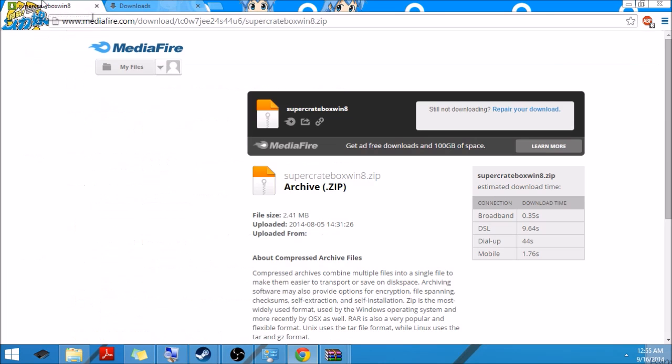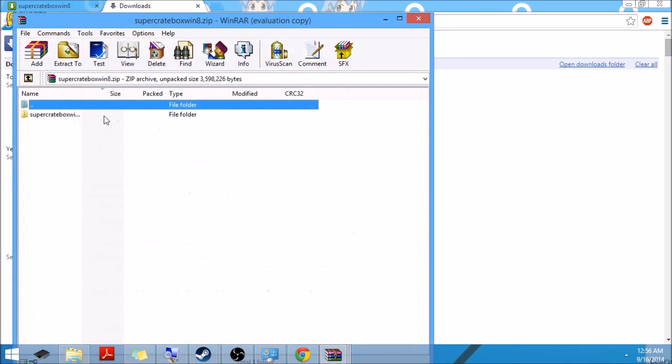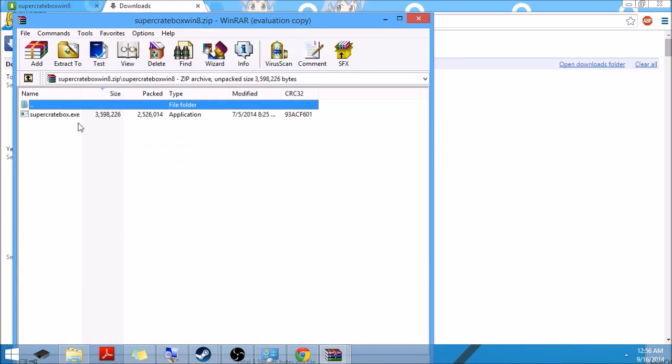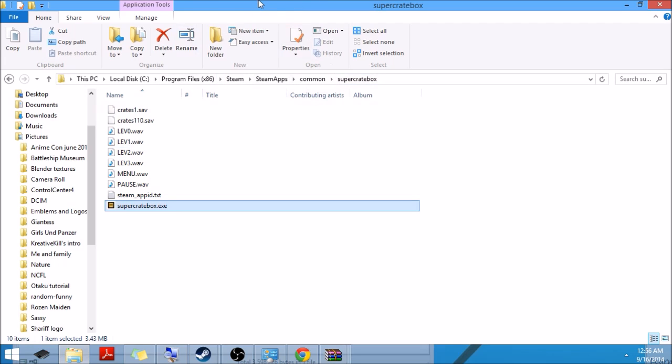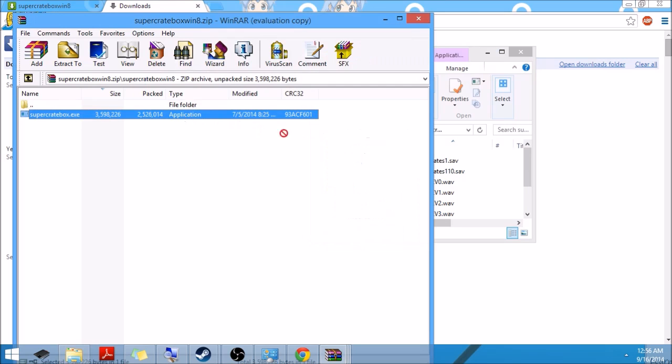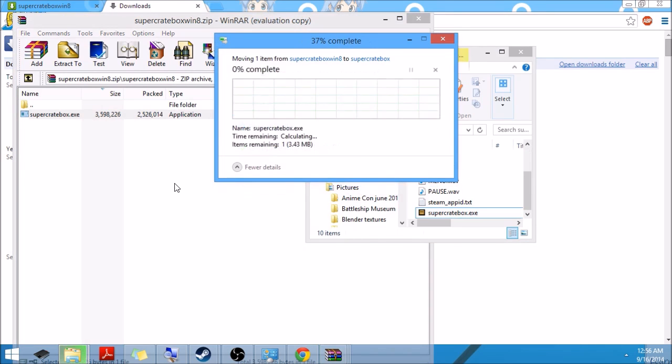Anyways, you want to go to Super Crate Box and you can see the Super Crate Box EXE. What you want to do is go to the place where Super Crate Box is located in Steam, then simply drag this file into it and let it replace the file in the destination.